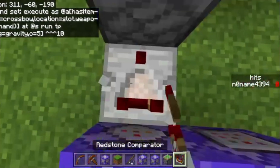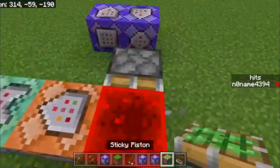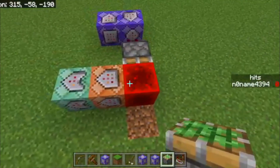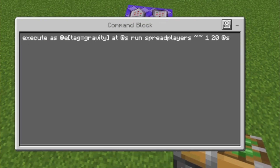Then you place the comparator like that, and the sticky piston like that, and then a redstone block. This command block should be set to pulse, unconditional, and needs redstone.